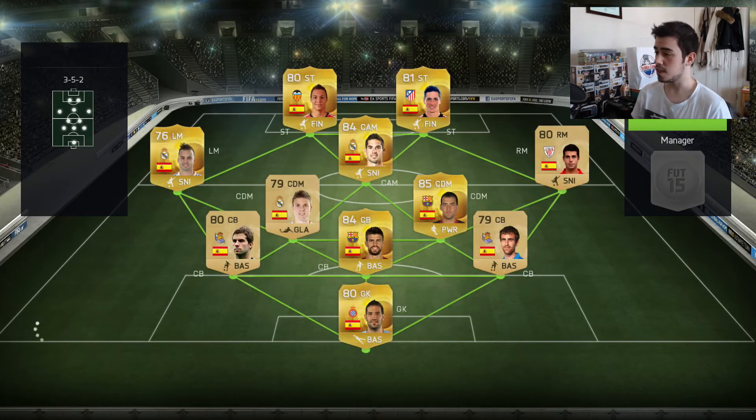This is the team we've come out against - Ipswich FC. He's got a decent Spanish team with a three-at-the-back formation, which means he actually has five defenders because of the two centre defensive mids. Sergio Busquets is as a defender, and I'm not sure about Ilarra Mendy.